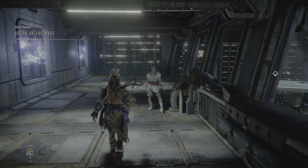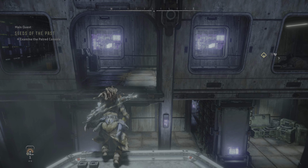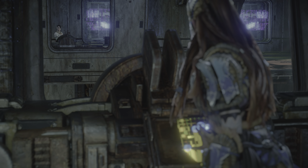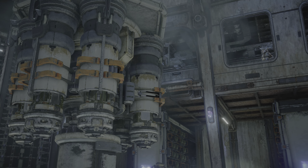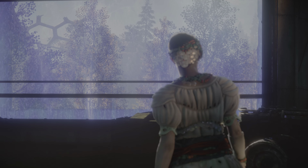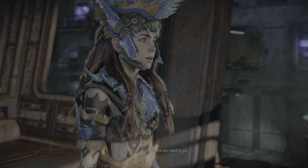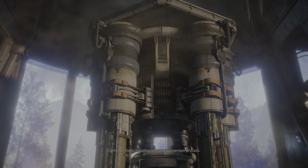We need to operate both consoles simultaneously to open the hatch. I'll get to the other console — you stay here. Ready when you are. Okay, you ready? On two. One. Two. Commencing at-demand team rate vulnerability test scenario 12c15. That's where we need to go. Magnetic field engaged. Initiating biomass conversion process.